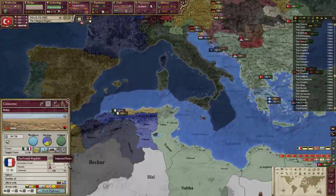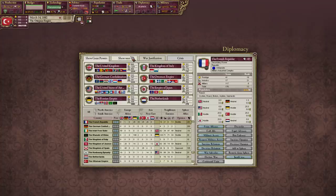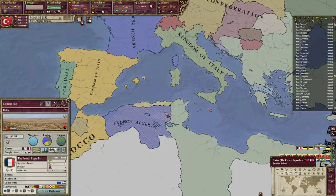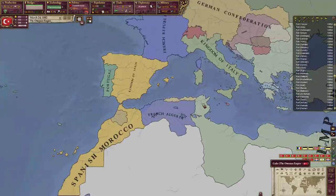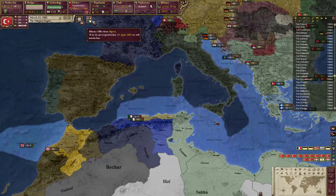Algeria wants an alliance. The French are not allied with anybody - they're a secondary power and not protected by anybody. Algeria is a presidential dictatorship and he's in our sphere. What I could do is attack France on my own. The thing is, he's got really, really good military tech. He barely has any regiments, but he's got really good military tech and a strong navy that we definitely cannot compete with.